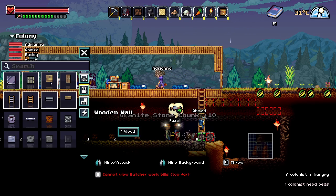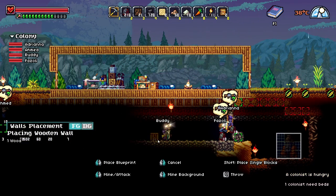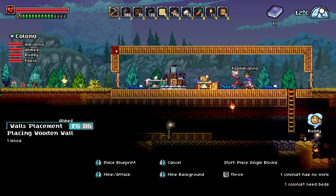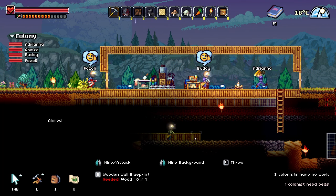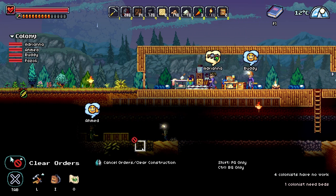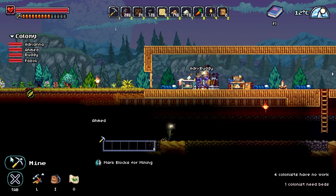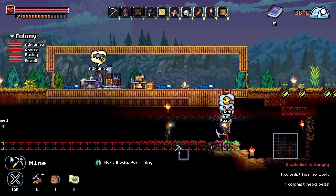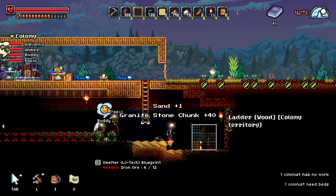We have a butcher table, a campfire. We don't have a kitchen. A colonist is hungry, but they can take all of the food they want. Let's go with wood — I want another line here and another whole line. There's a lot of things that we need to do, but since we don't have room for everyone, we need to make it properly. This is gonna be like two or three rooms for everyone. I can make another staircase here for entrance.